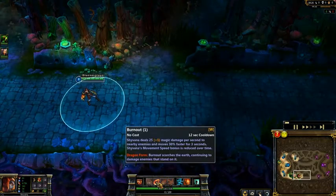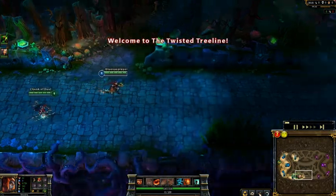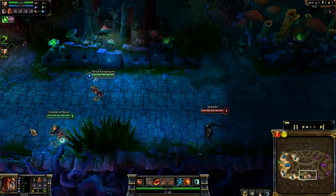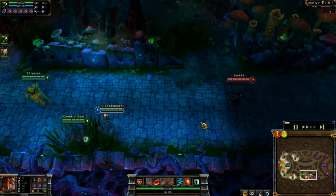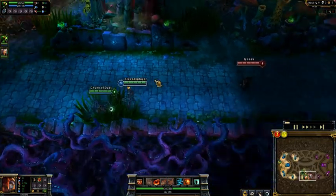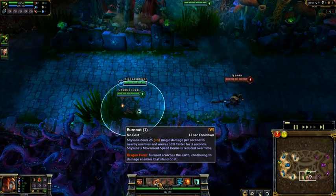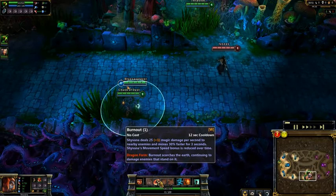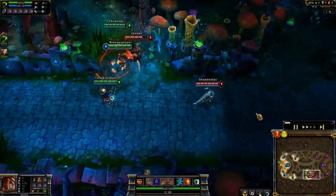Because of this ability - I'll talk about the abilities in a minute - Boots of Speed with three health potions is a great start. Look how fast I'm running. She seems to have a lot of inbuilt move speed, so I'm running around pretty fast. The ability I take first is Burnout. This deals magic damage per second to nearby enemies, and the thing that makes it great and the reason you buy Boots with it is because it makes you move faster while it's active.